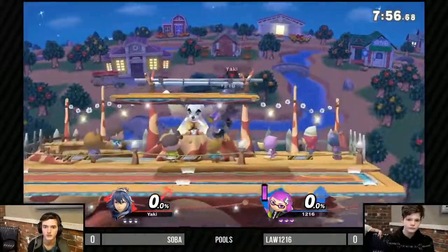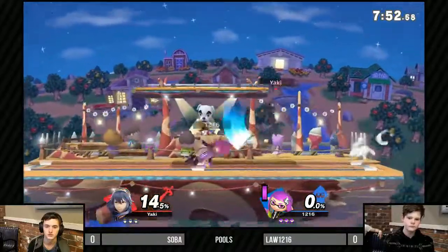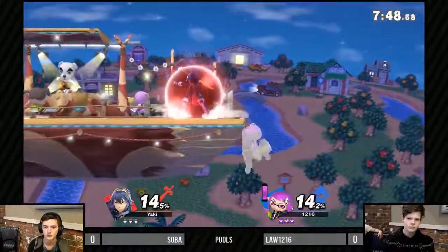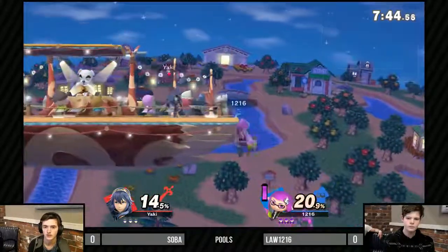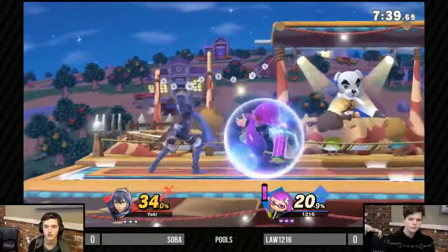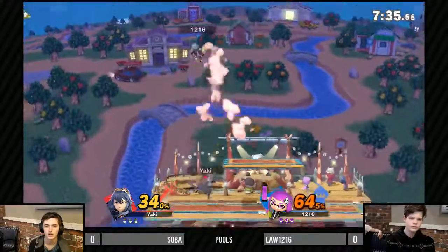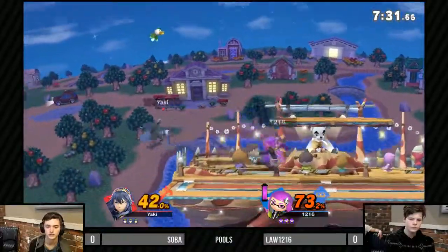Inkling versus Lucina — thoughts? So this is two different types of zoning. You have the swordsman type of zoning, which is a lot about fading and phasing out, making sure your sword is where you want it to be. Then you have Inkling, who has projectiles as well as an oppressive rushdown to complement it, so we're definitely gonna see a pop style complemented by Inkling's more varied, wild approaches.